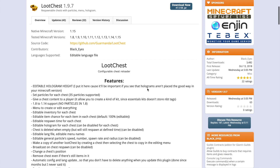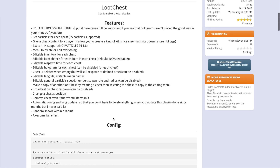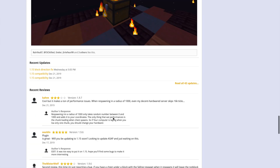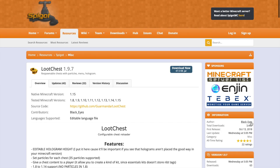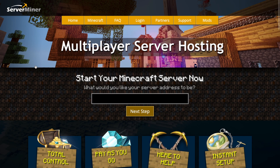Head over to the Spigot page and you can see it's updated to the latest version of Minecraft with loads of cool features and information. If you need any help, contact the developer, and if you need a server to host it on, check out serverminer.com for the best and cheapest hosting around. That's it for me - subscribe, like, and I'll see you next time.